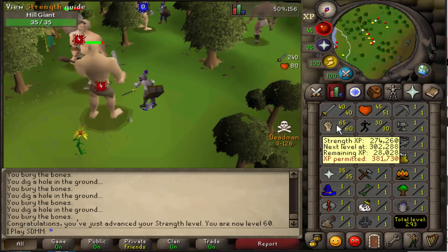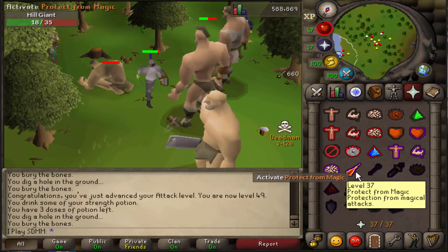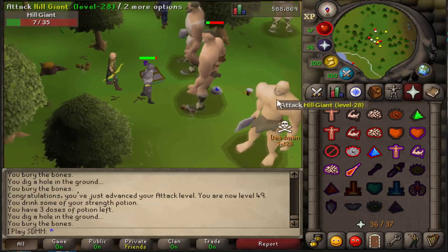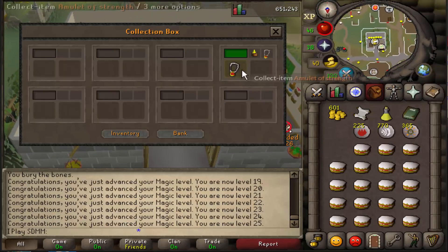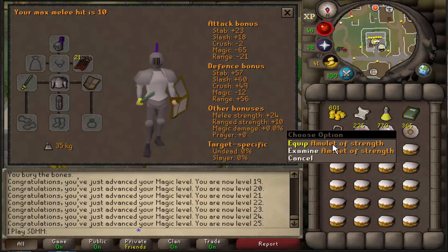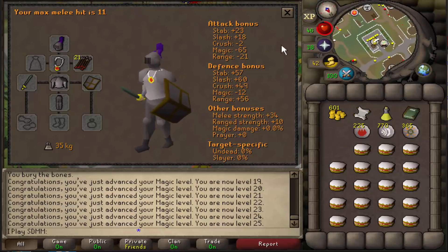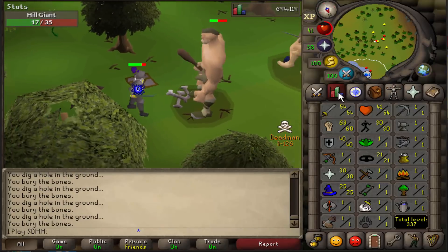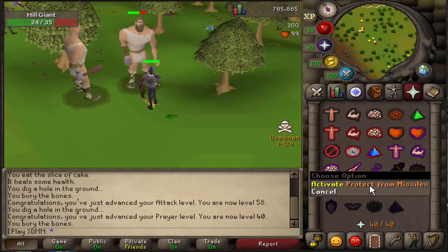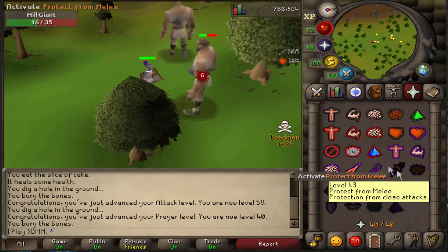Let's work on 60 attack. I just hit 37 prayer — those mages aren't going to do anything now. I bought an amulet of strength for 2000 GP; it increases my melee max hit by 2 or 3 because it gives plus 10 strength bonus. Third giant key — I'm going to make bank real soon.